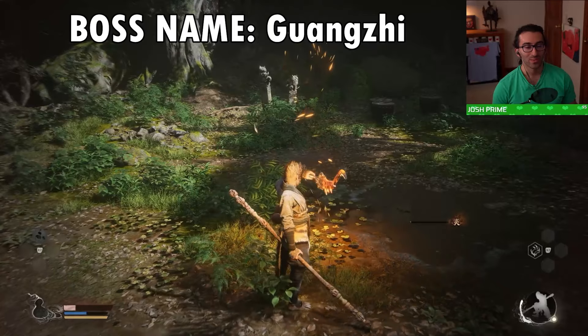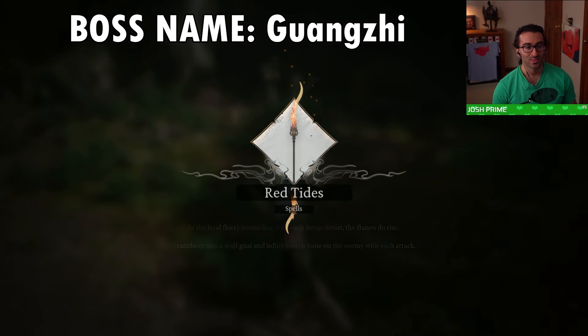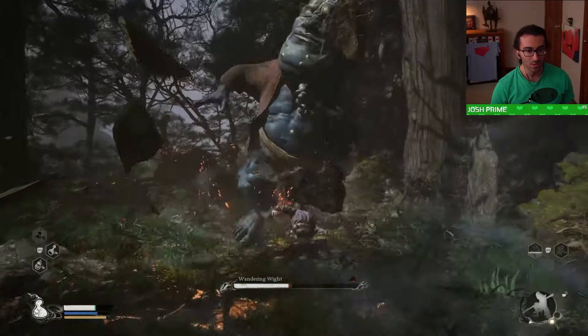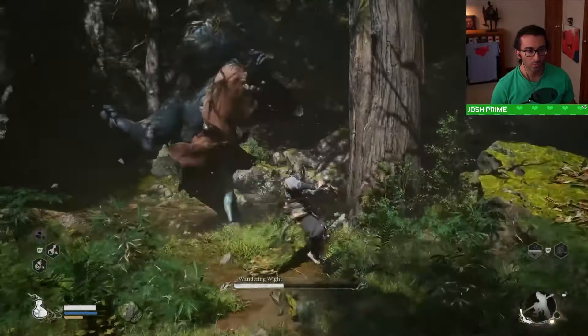You can also fight a nearby boss that lets you transform into him, using his moveset. You even get another health bar — if you die as him, you return as the monkey with your original health bar back. So you basically get two health bars, which is a huge help in defeating this boss and what really helped me defeat him.